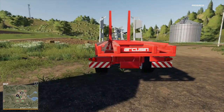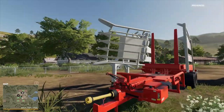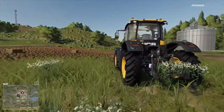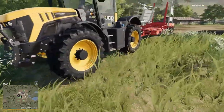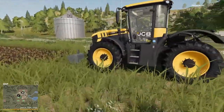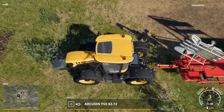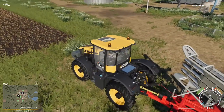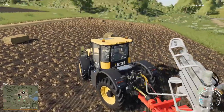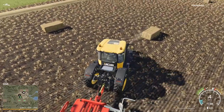Easy enough. So we have an Arcusen auto stack — that must be the loader that folds out, the collector, the trailer where it all stacks on. Cool. I have a JCB. Looks like all-wheel steering — I think it is, we'll find out. Hitting F. Yes, it is all-wheel steering. Let's go get some bales. Excellent. There we go, just turn it on, drive right into them, it says, and it should pick up the bales.